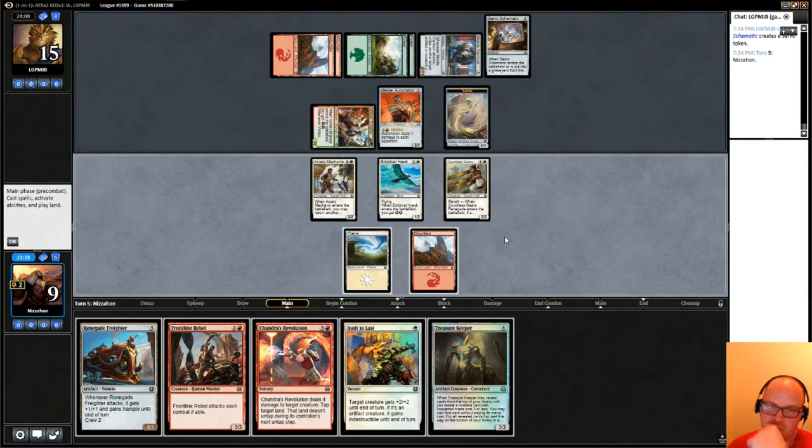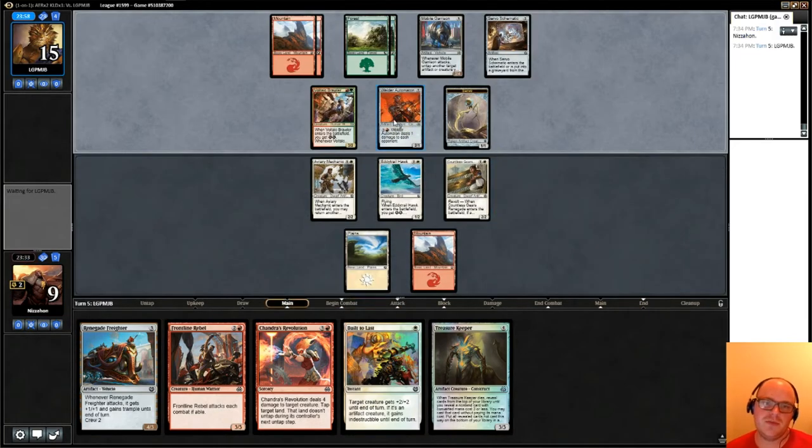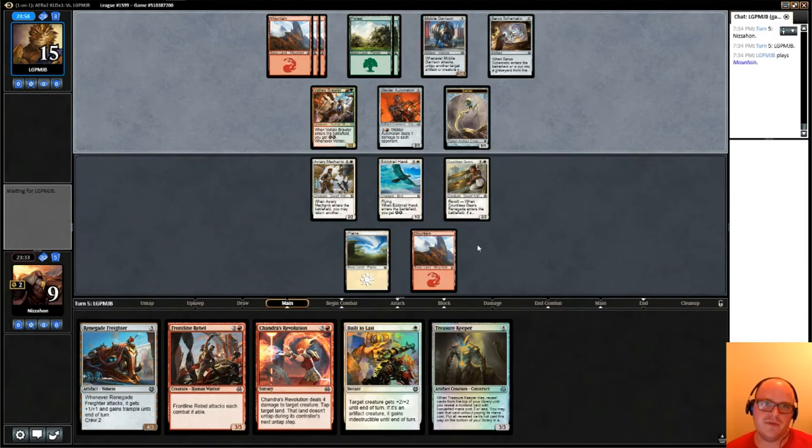Maybe we shouldn't have run 16 lands — sometimes it feels that way. I think we just pass. We have Built to Last to help us defensively, which is of course not how we envisioned using it, but we will if we have to. We have lots of good blocks once we stop attacking — Mobile Garrison is the only thing that can sort of attack through.